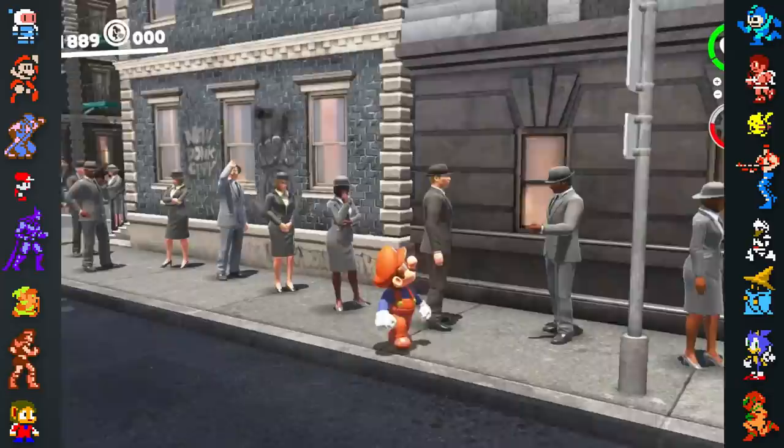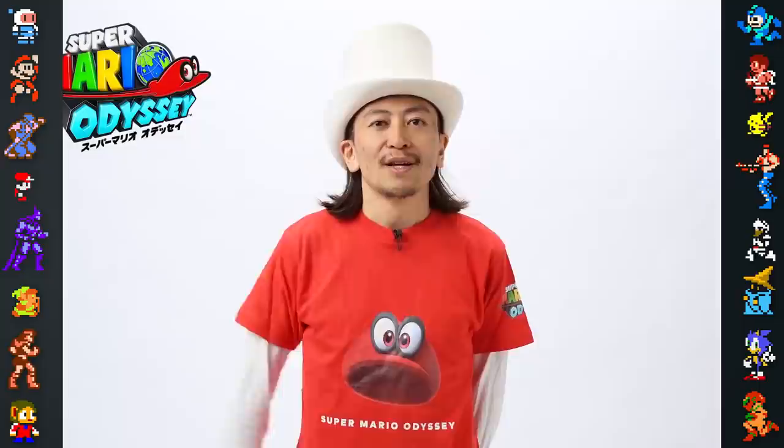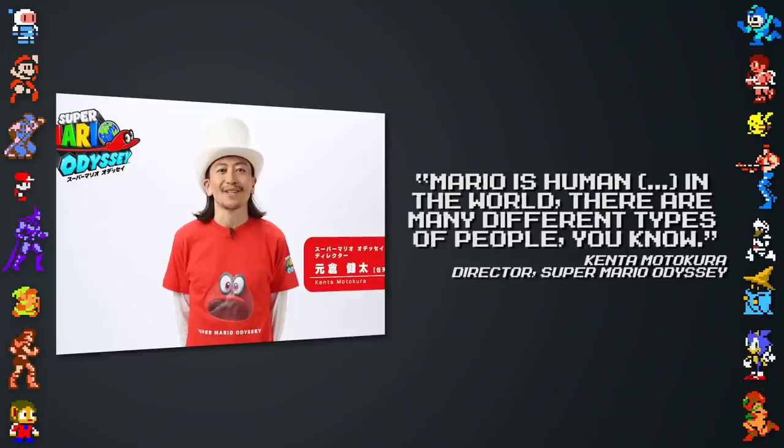The presence of anatomically correct humans led to many fans asking whether Mario was actually human, as he's so different to the New Donkers. In an interview with Vice, the game's director Kenta Motokura confirmed that Mario is human, saying: "Mario is human. In the world, there are many different types of people, you know?"